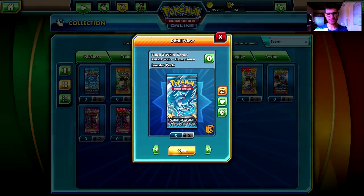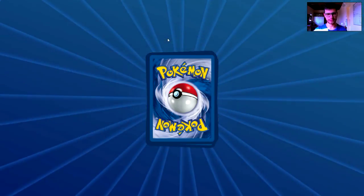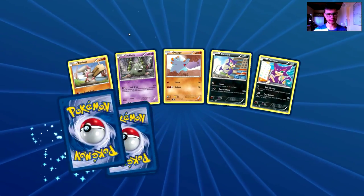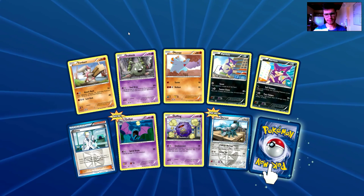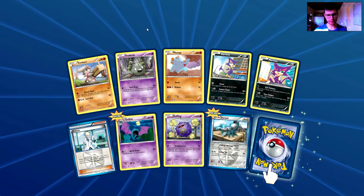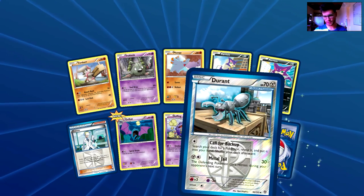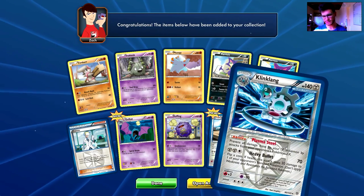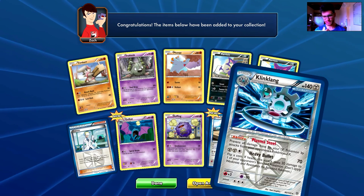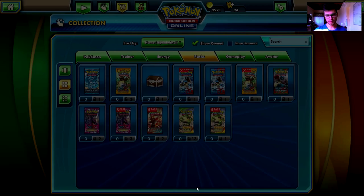Plasma Storm — come on, zero EXs currently. We have a Timburr, a Trubbish, a Foonfi, Purloin, Purloin, Crobat, Durant, a Reverse Holo uncommon card, and the rare is a Klinklang — it says 'prevent all damage to your Metal-type Pokemon by attacks from your opponent's Pokemon EX.' That's devastating! Let's open another one.